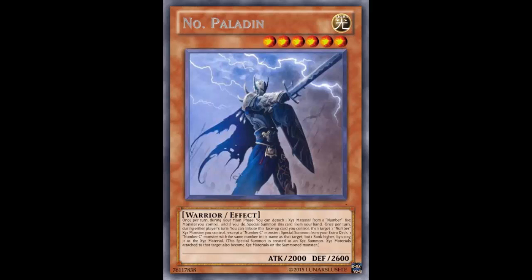The main Number monster example to use here is Number 101, a Chaos Number. So you'd detach XYZ material from 101 — if you're pushing for game it's not terrible. Then the second effect: once per turn during either player's turn, you Tribute this face-up card, target one Number XYZ monster you control, and Special Summon one Number C monster with the same number one rank higher, using it as XYZ material. This Special Summon is treated as an XYZ Summon. So basically this card acts as another Rank-Up card — it's a monster Rank-Up card.